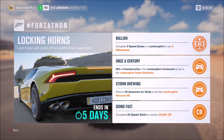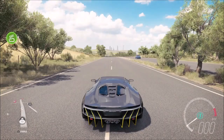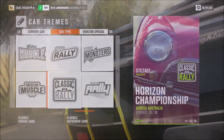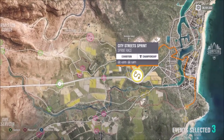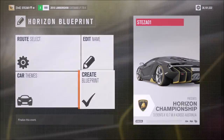The next challenge wants you to win a championship in the Centenario to win the Lamborghini Sesto Elemento. As usual, I go to the highway circuit and set up an event — a three-race championship, making one race one lap and then doing two single-lap races after. The minimum has to be three races in a championship. Just tune up your Centenario.